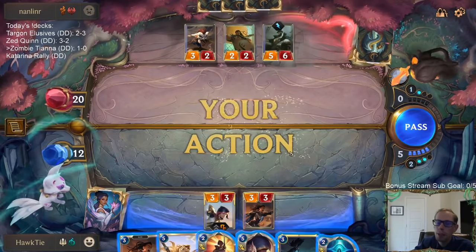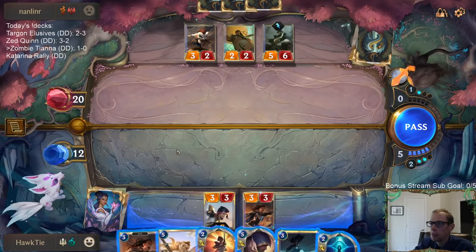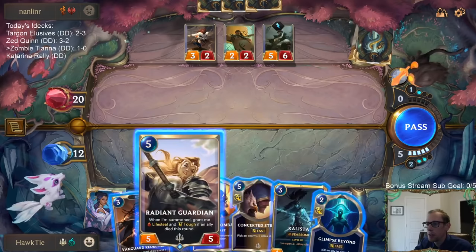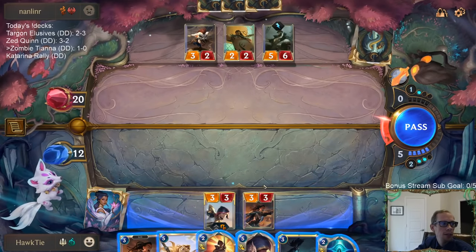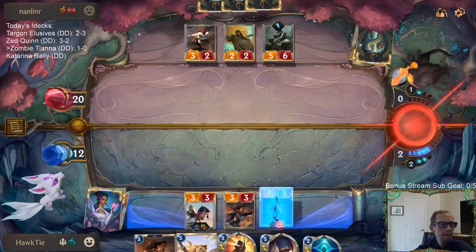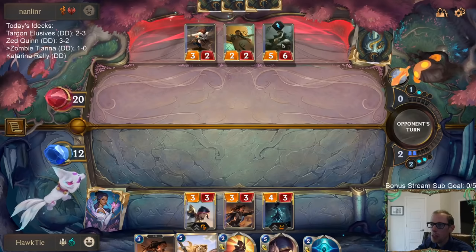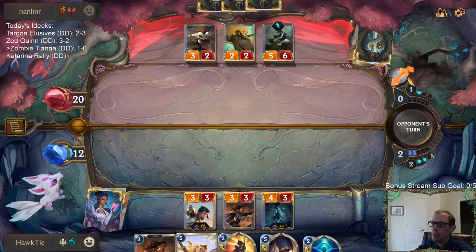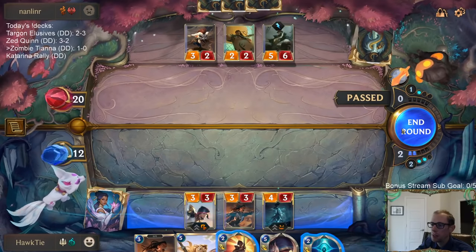Why no Single Combat there to stop Fervor? Because Single Combat can be more valuable with Radiant Guardian - I really want them to attack and then I play Radiant Guardian. I'm at 12 though. I guess we could just Radiant Guardian next turn. It's most likely that they attack, but if I pass and I have all of that mana... they just passed.